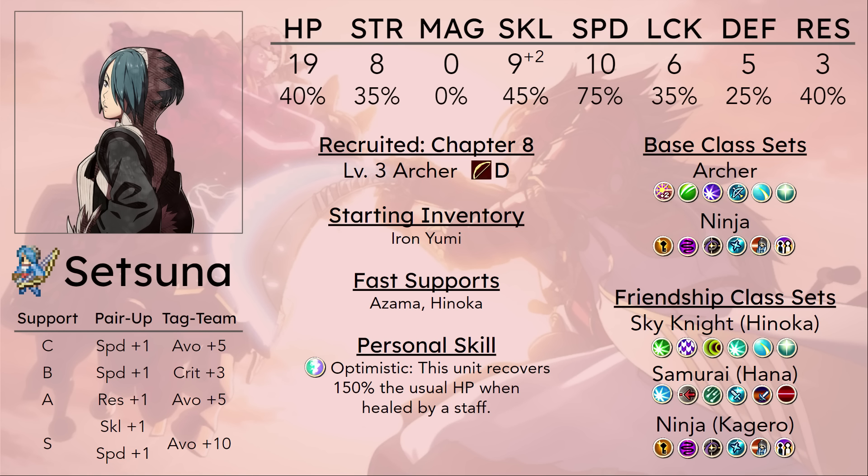The most that she'll probably be useful for against non-flyers is probably Adventurers or other bow-locked units. Because otherwise she still runs into the problem of not really doing too much damage, and it probably isn't enough to still kill, so you'll either need to bring a second unit in to help her — or she'll just die.